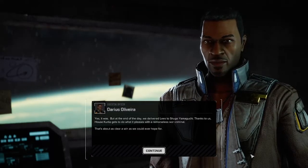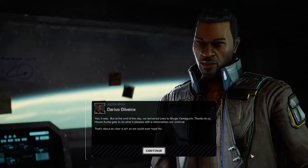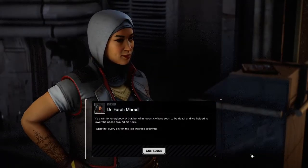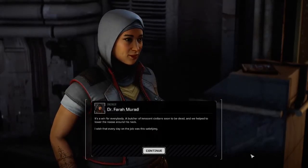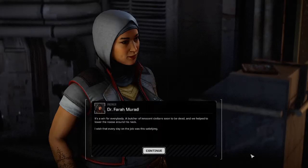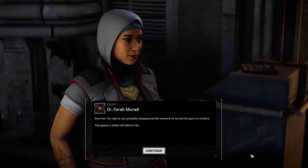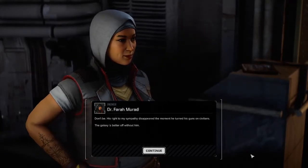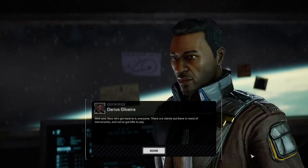Yes it was. At the end of the day we delivered Reza to Shugo Yamaguchi — thanks to us, House Kurita gets to do what it pleases with a remorseless war criminal. That's about as clear a win as we could ever hope for. A butcher of innocent civilians has been brought to justice and we helped lower the noose around his neck. His right to my sympathy disappeared the moment he turned his guns on civilians — the galaxy will be better off without him. Well said — let's get back to it, there are clients out there in need of mercenaries.